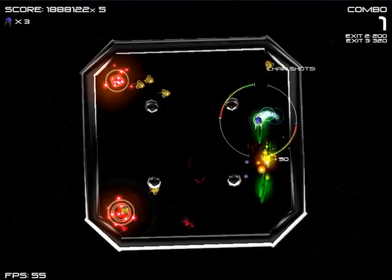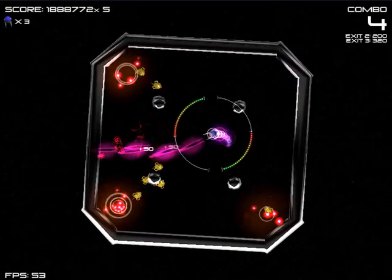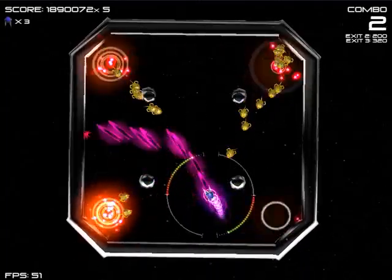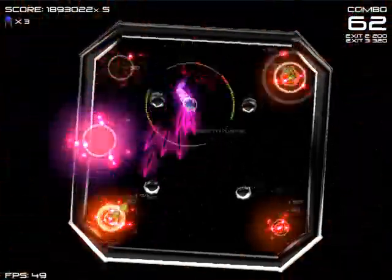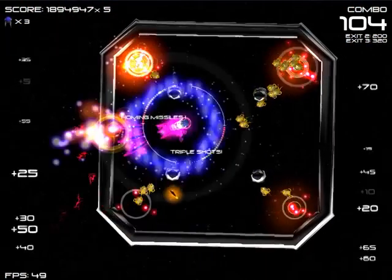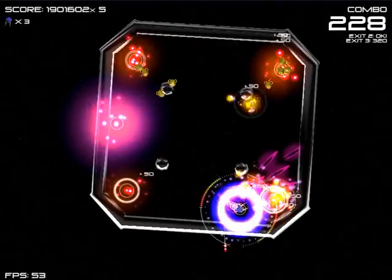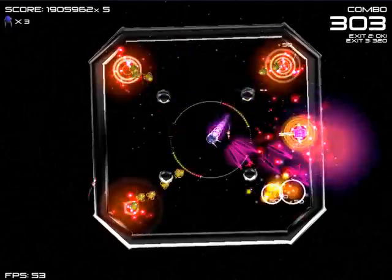There are also these little power-ups. The green one turns your shots green — I think it increases your combo or something. There's a red one, we'll see what they all do. A really good one is the yellow one, which gives you laser shots, meaning your shots penetrate enemies and wipe out bullets, which is very nice for those levels where bullets try to murder your face.